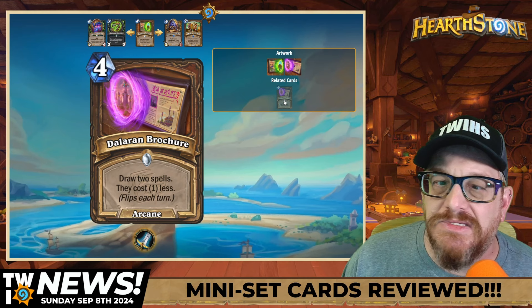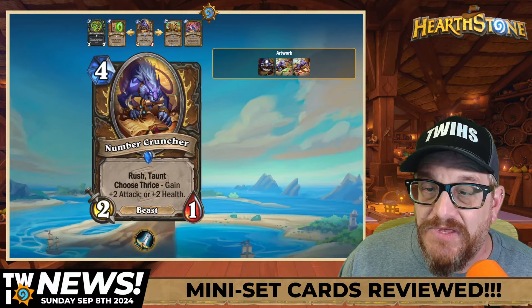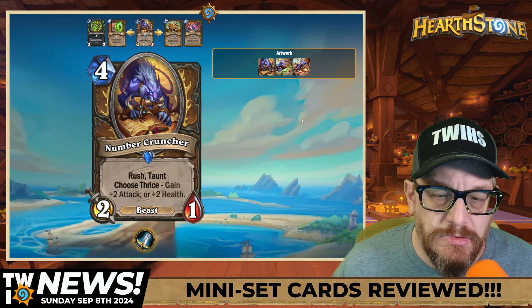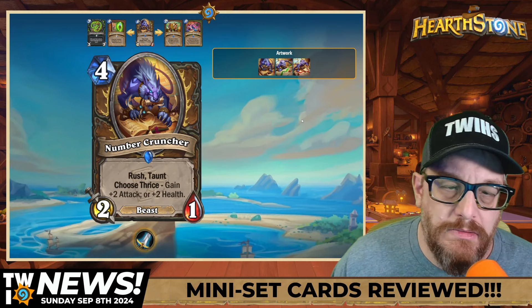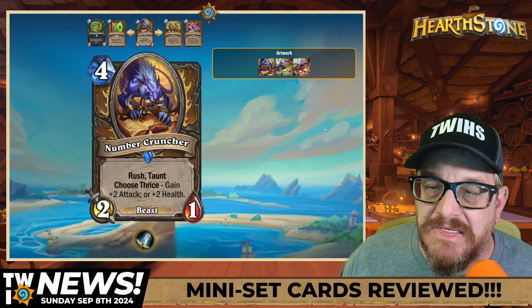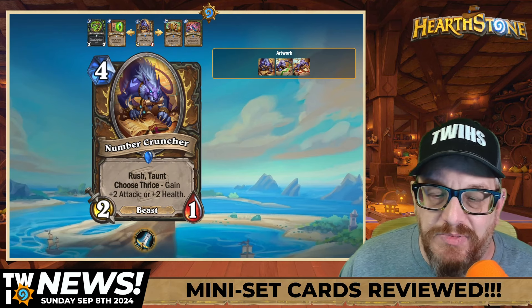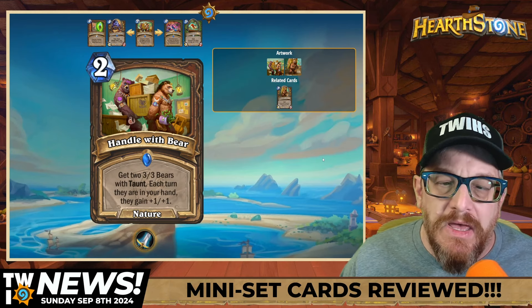Four mana two-one Number Cruncher — I love the artwork. I think this card's a little broken too. Rush, Taunt, Choose Thrice: gain plus-two attack or plus-two health. For four mana this is something that's just going to keep things entangled for your opponent. You can pick what you want it to be — whether it's plus-six attack, plus-six health, or some variation. Very good card in my opinion.